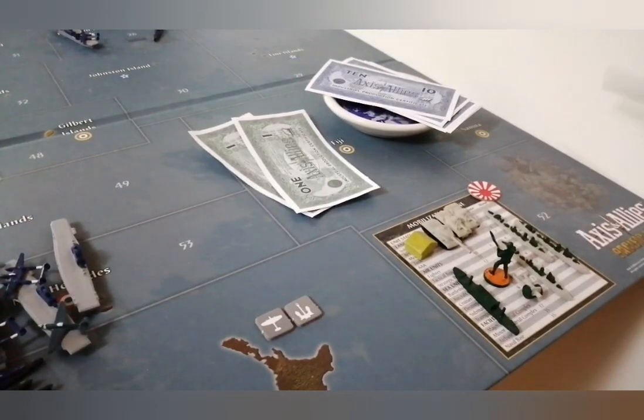So what I am going to buy — I was at 70 IPCs in the bank. I'm going to buy a minor industrial complex, 3 tanks, 1 transport, 1 infantry, 1 artillery, and 3 destroyers.